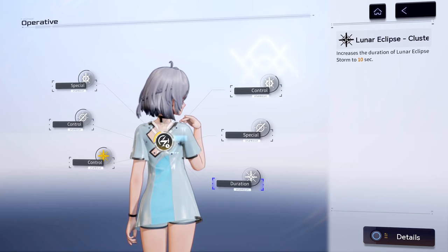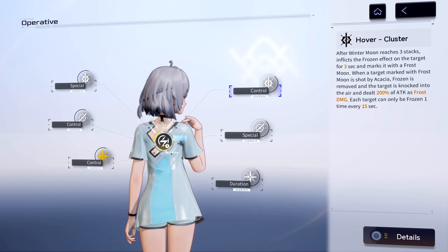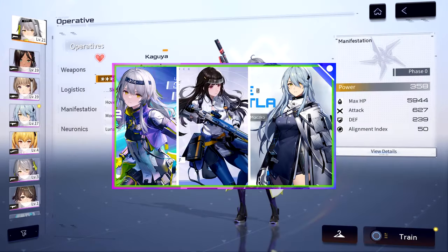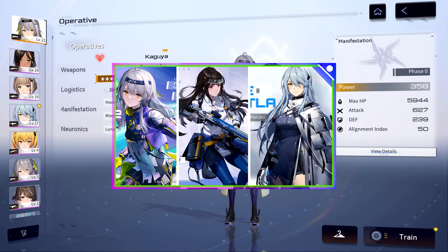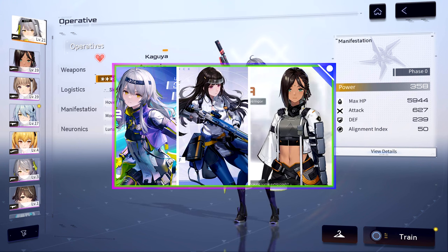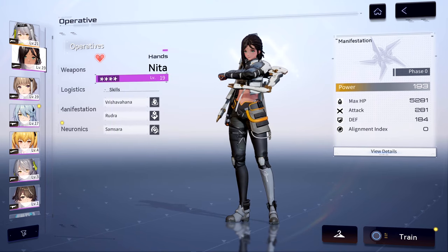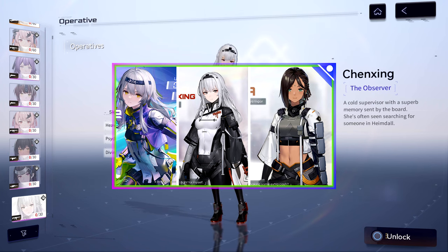In terms of team comps, you have a variety of options. Ideally you want to put her in a team with survivability and damage, though early-game RNG may limit choices. My recommendation is Kaguya, a quick-quitter, and a DPS of your choice — ideally someone who can nuke all enemies inside her ultimate. For example, Wednesday and Nita are great follow-ups after her ultimate. You can also set up her ultimate to automatically swap her out after it is cast for more consistent rotations.